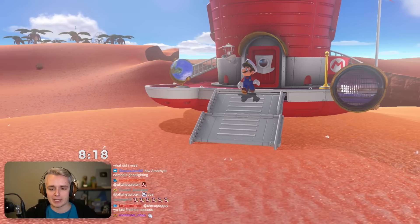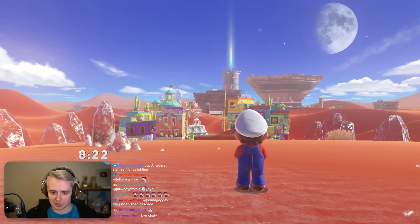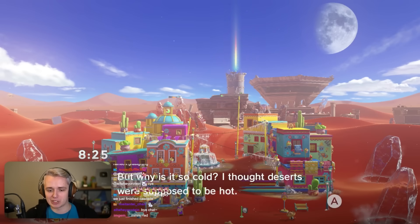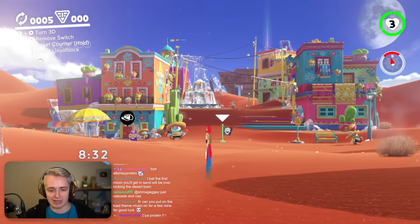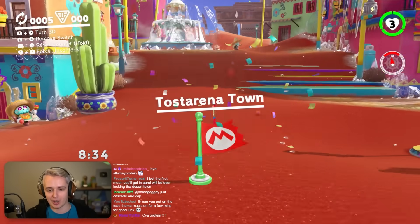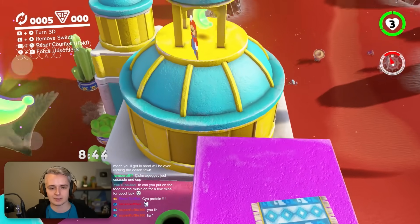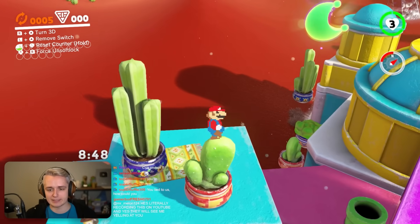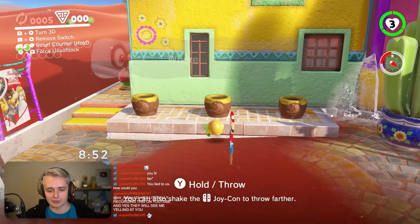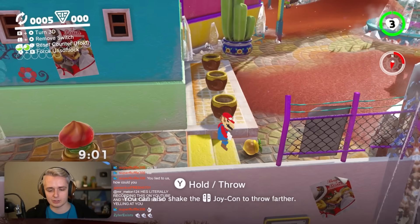Here we come into Sand Kingdom. Mario isn't 2D during the animations that are playing — that's just a game limitation, so those don't count. Sand Kingdom is generally pretty easy in this mod because we have a lot of moon options. Getting these seeds is so annoying — come on, Mario.